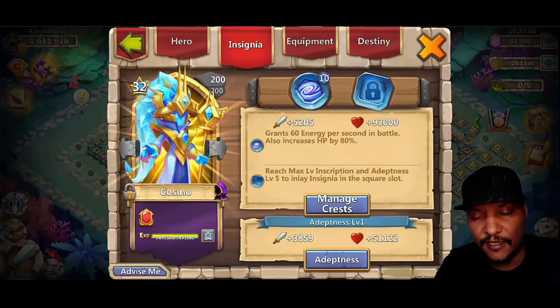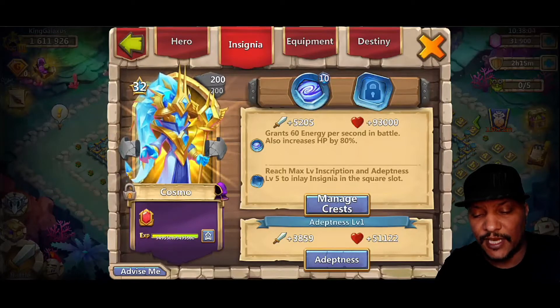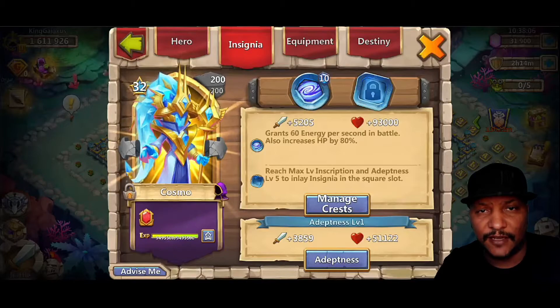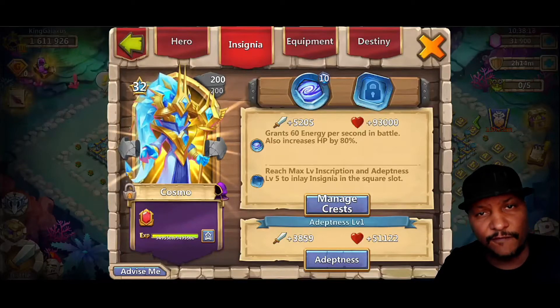You're going to use an Empower Insignia — got a level 10 on him. Level 10 is going to grant 60 energy every second in battle, so that's going to keep that proc going, keep the dome up over the enemies and just keep paralyzing them. It also increases HP by 80%, so it's very, very effective.